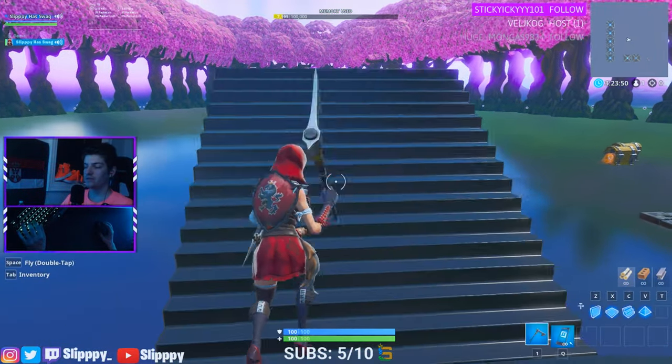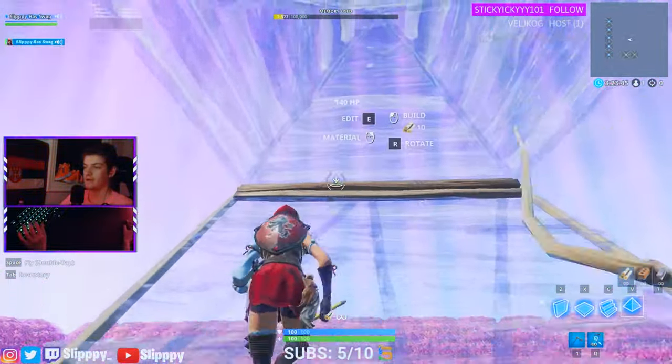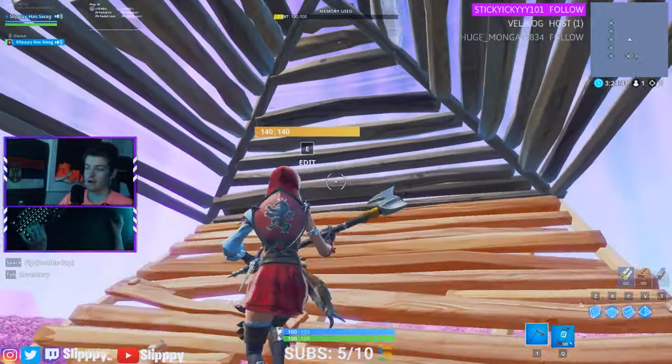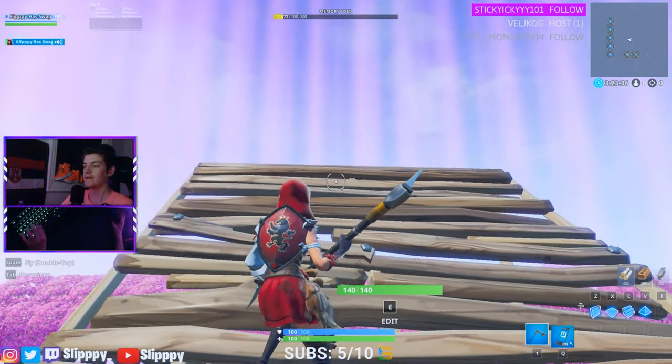The first thing you want to do in a build fight is search your 90s, then ramp up to the guy and you usually pyramid yourself so they can't pyramid you. However, once you break this pyramid, they have a split second where they can place theirs down and still pyramid you.